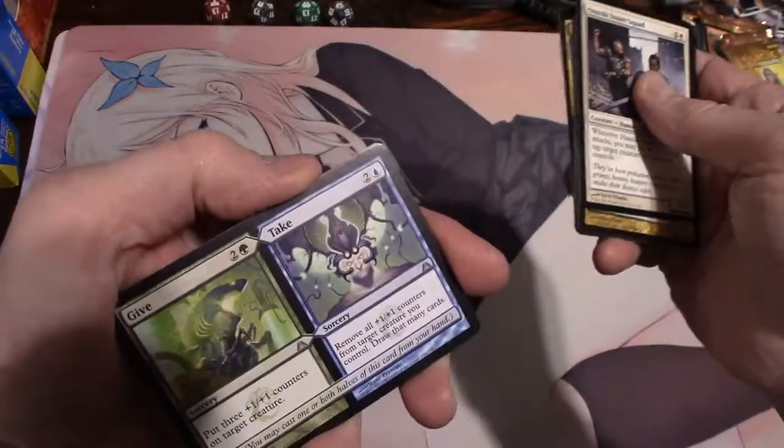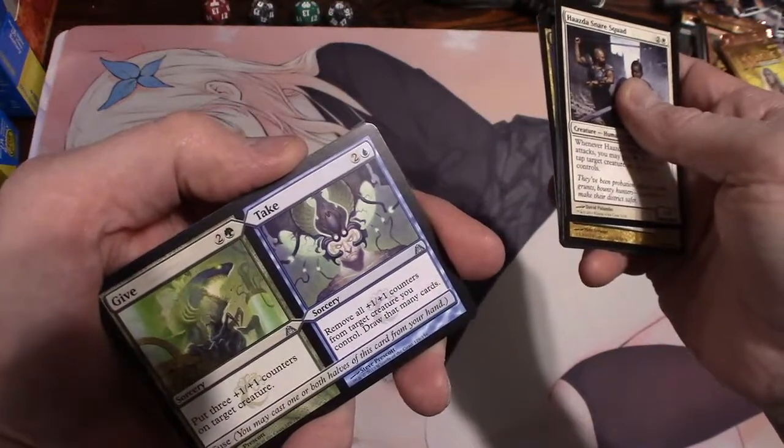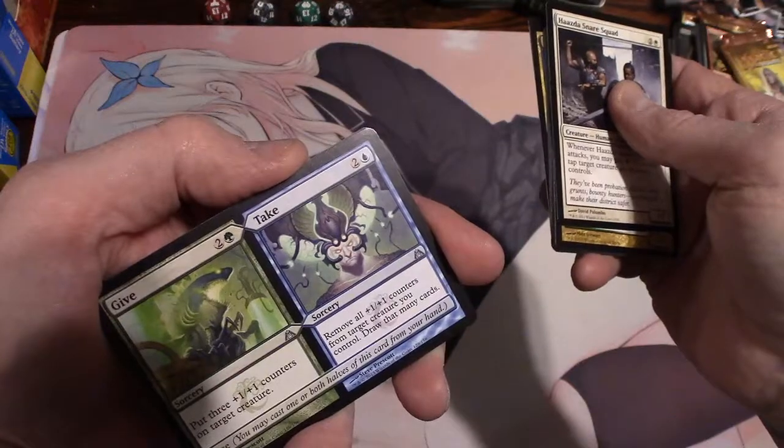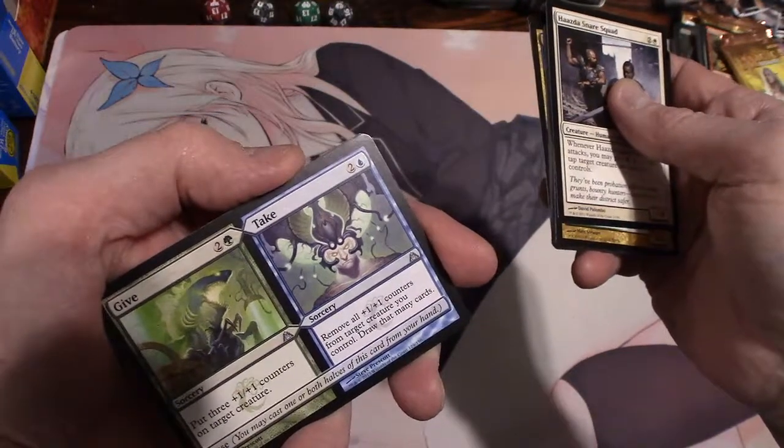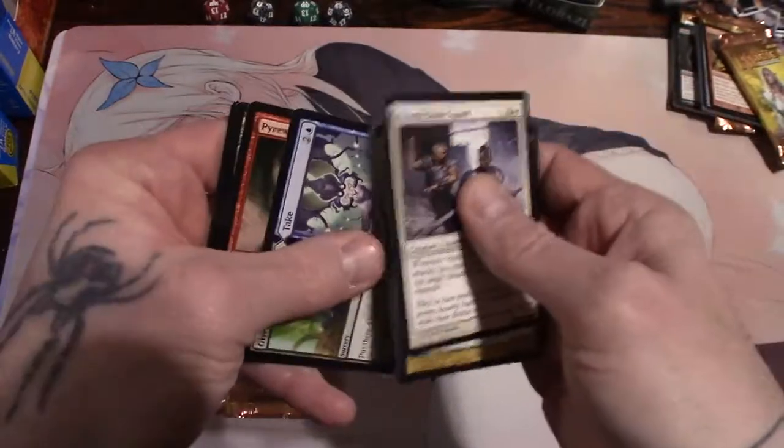Give and Take - Give puts three 1/1 counters on target creature, or Take removes all 1/1 counters from target creature you control and you draw that many cards. They each cost three and you can play one or both. Pretty cool.